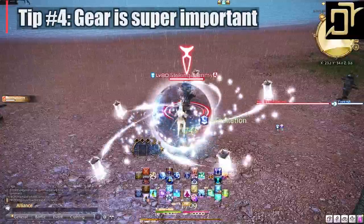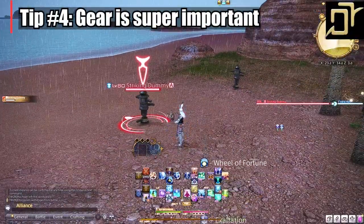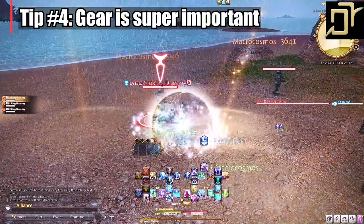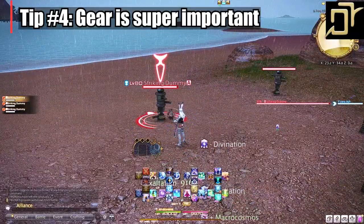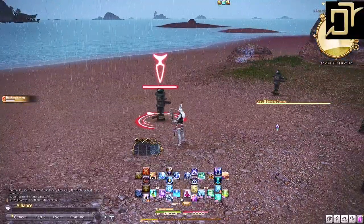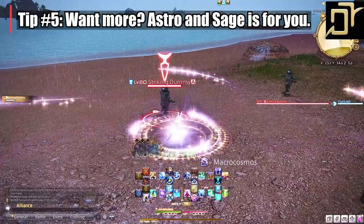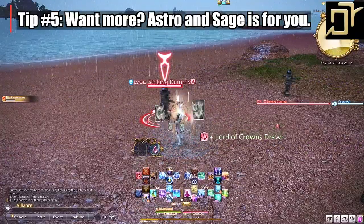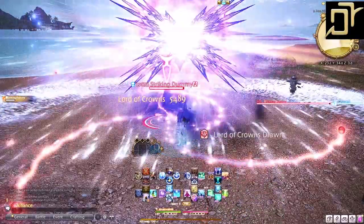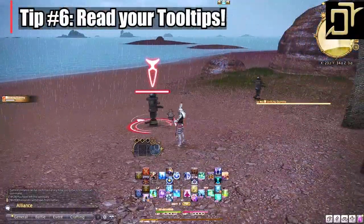Gearing up — more than ever, we are really feeling undergeared healing and tanking, so you always have to make sure to have appropriate gear for your job. I will have a gearing with Poetics video linked in the description for gear levels 1 through 89. Astro and Sage are now considered more advanced healer roles in my opinion, with a little more going on than Scholar and White Mage, which tend to be more beginner friendly. Reading your tooltips is more important than ever.